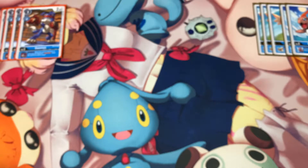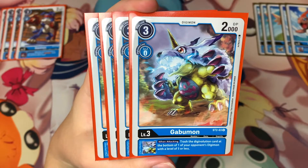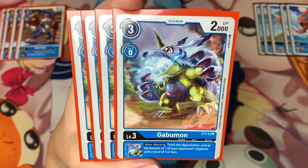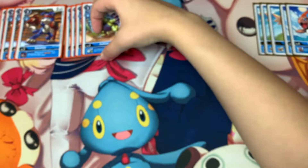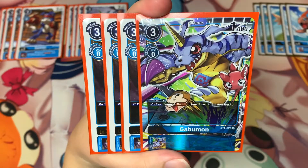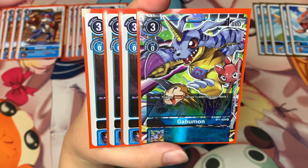The next level three is Goblimon from the Blue Starter Deck — he has an inherited effect: when attacking, trash the digivolution card at the bottom of one of your opponent's Digimon with level five or less. The last level three is Goblimon from Set 1. I like to use him for the draw power; whenever you play him from your hand you can just draw one card.